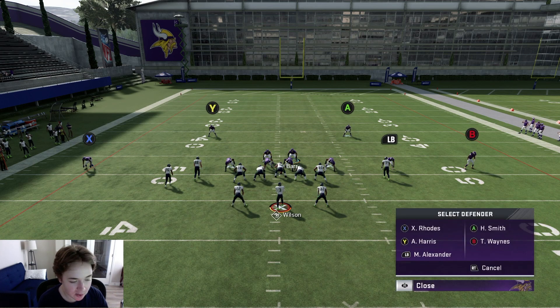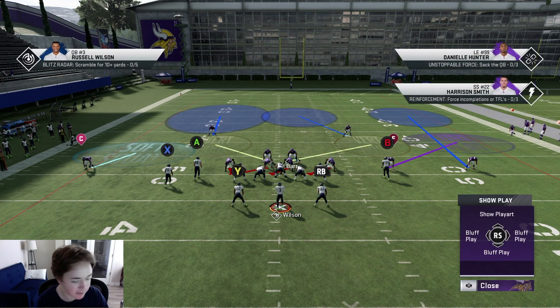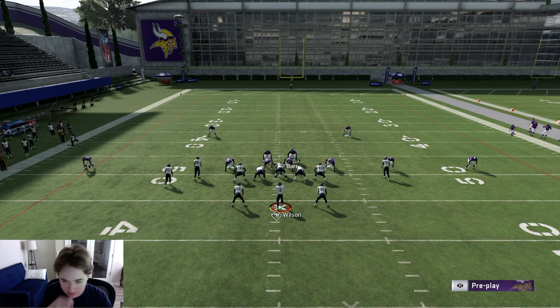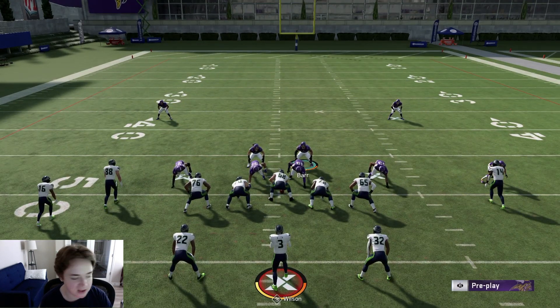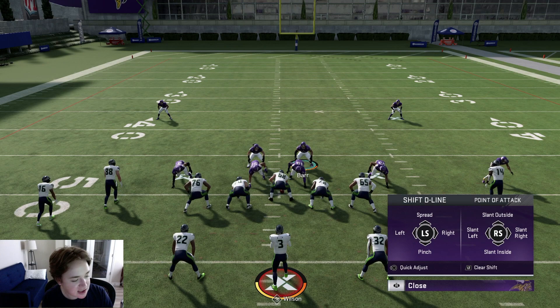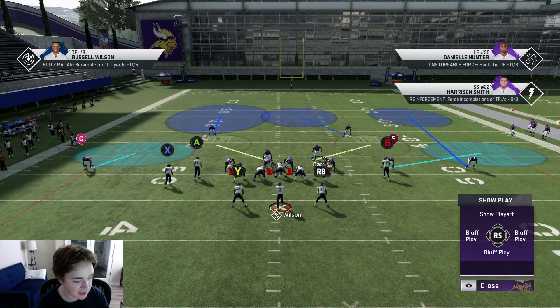The way you stop split close is basically turn this into a cover three cloud. Put your slot corner in a curl flat, put your outside corner - the B corner - on an outside third, and put A on an inside third. So we have cover three on the right and cover two on the left. Additionally, just shade underneath and shade over the top - that's going to give you two cloud flats. The last thing is to get those glitchy sheds with your d-line: slant inside, which gives those two outside guys some very good animations and they rush the passer better.